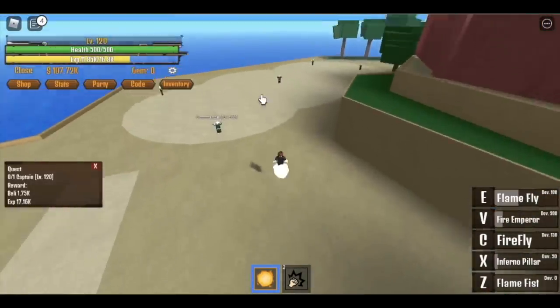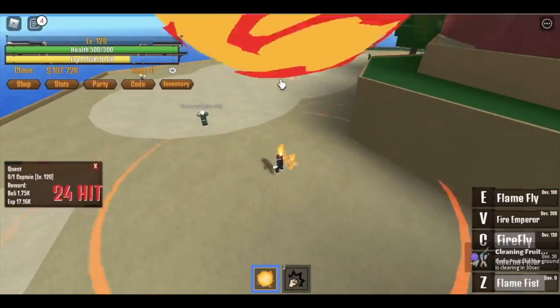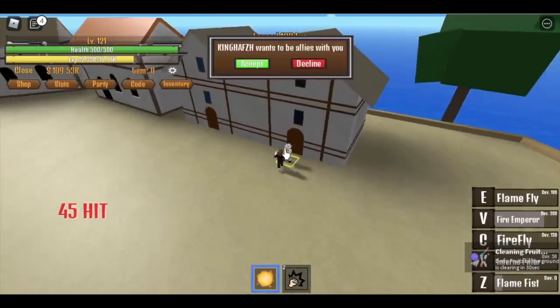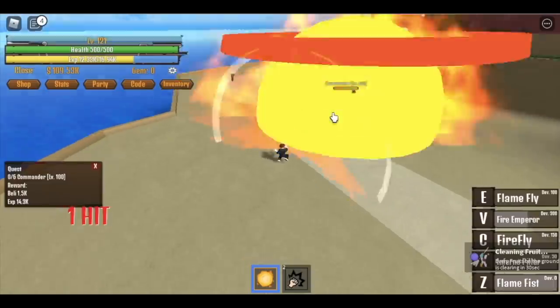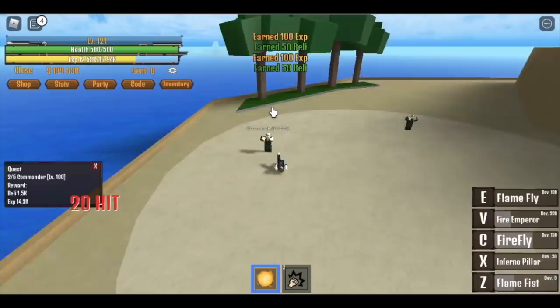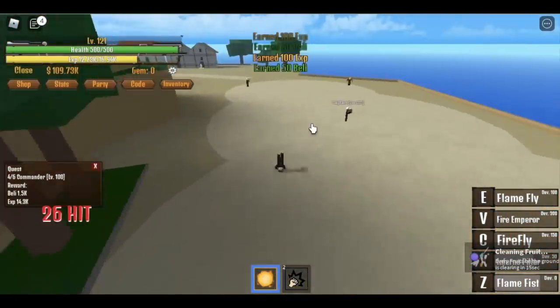Now, 120 guys — it's very easy to defeat the captain. Just use all your skills if you want. Actually, you don't need the Fire Emperor, I'm just making sure. So now after that, before it even spawns, you're going to defeat six commanders. That's two level ups. No second wasted.